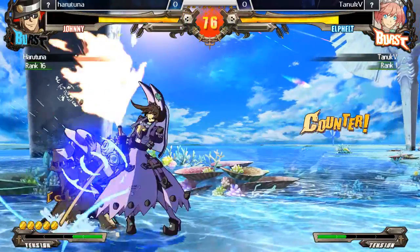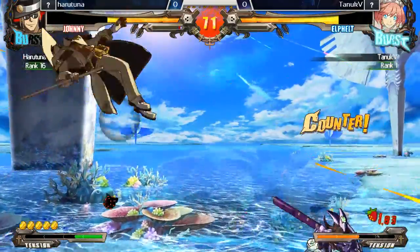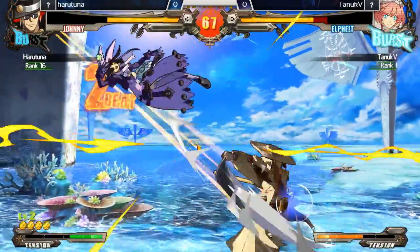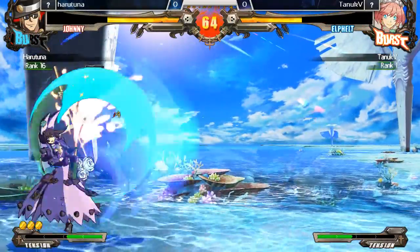We get the corner — nice pressure. 2H, jump cancel set. That's a very situational decision, but very strong as well. Great grab, this is going to be level 2 right here. Ooh, unfortunate drop.